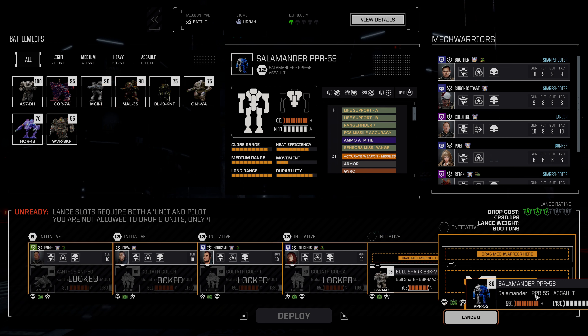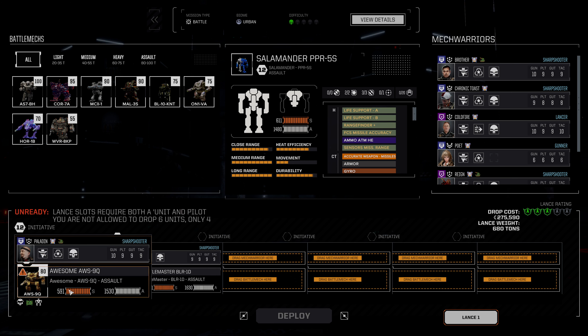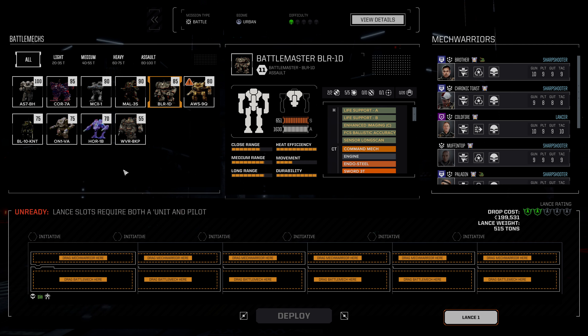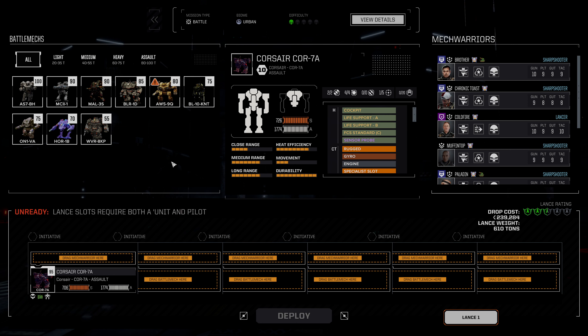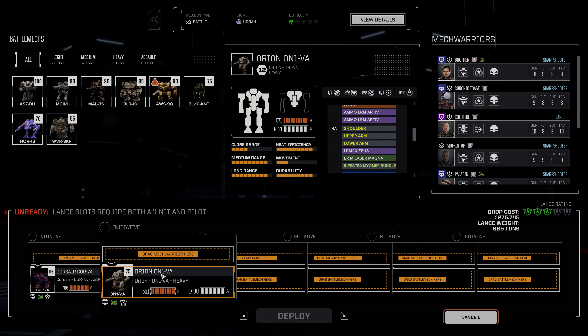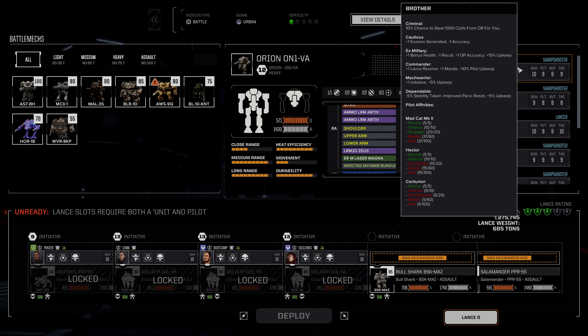We obviously want to bring the Salamander - that's a clear choice. And then in place of the Awesome and the Battlemaster, we're probably going to bring the Corsair for long-range fire support, and maybe even the Orion for that dual LRM-20. That's very effective - there's no doubt about that. That's what we'll bring for our Bipedal Mechs.